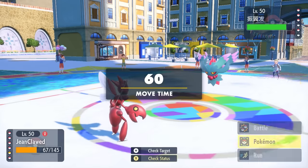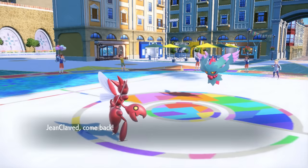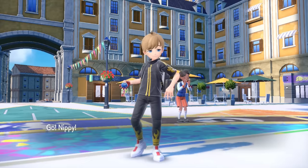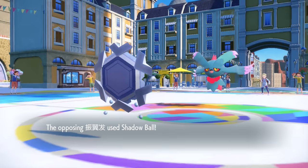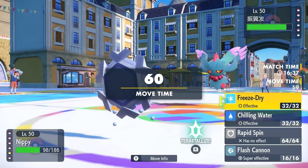What we're not feeling good about is the switching to Fluttermane here. Of course, I'm locked into Choice Banded Close Combat, and I don't want to be going punching any ghosts today. So I decide to save the Scizor for later — that thing is potentially good with Priority Bullet Punch against this Fluttermane. So I'm going to go ahead and switch into the Cryogonal. This thing is about as defensively solid as wet tissue paper, and this Shadow Ball is going to do so much damage that it reveals this thing is definitely going to be Choice Specs.